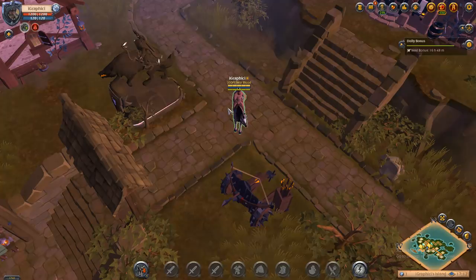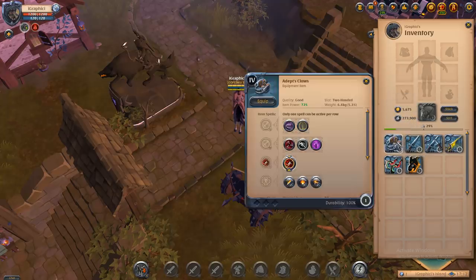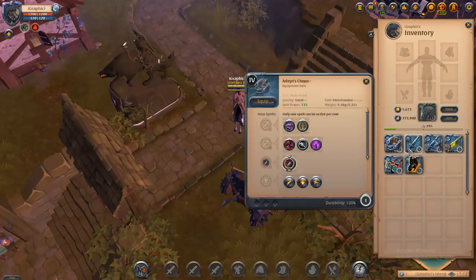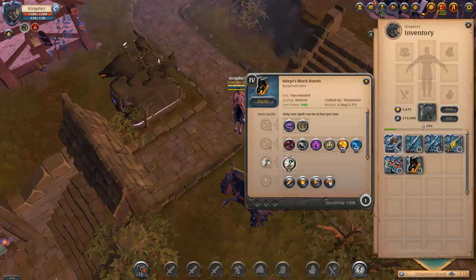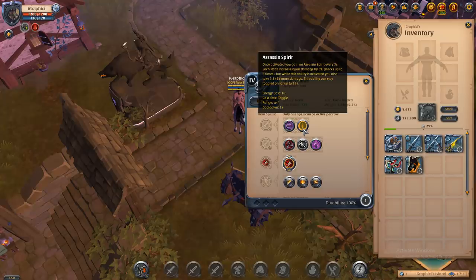What I'm going to be going over is each and every dagger build — each and every dagger ability. So we're going to first go over the Q. The Q is going to be the same in every single dagger weapon. You're going to have the sunder armor and the assassin's spirit.